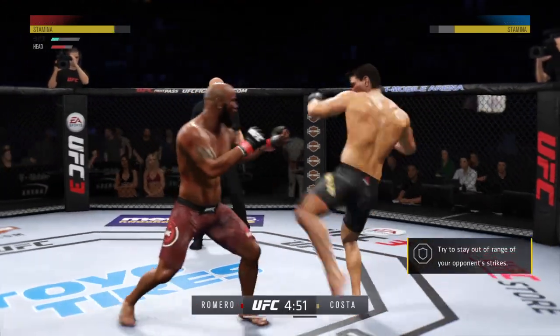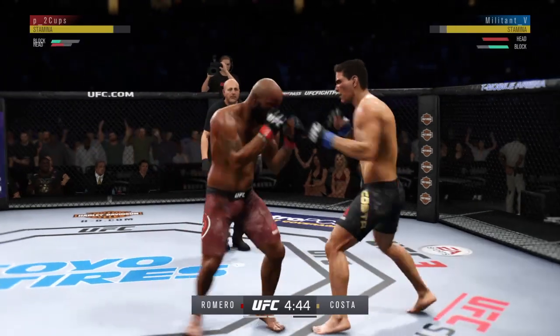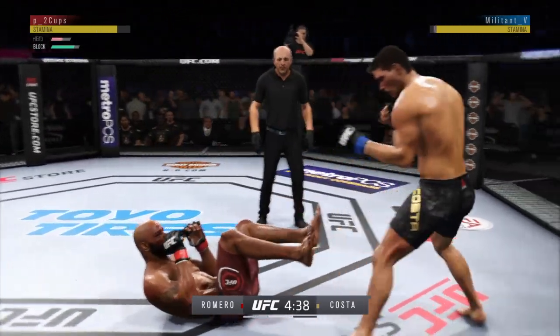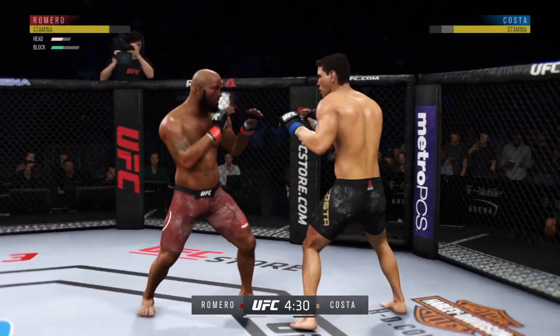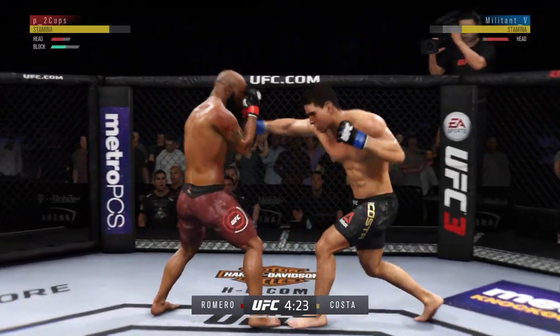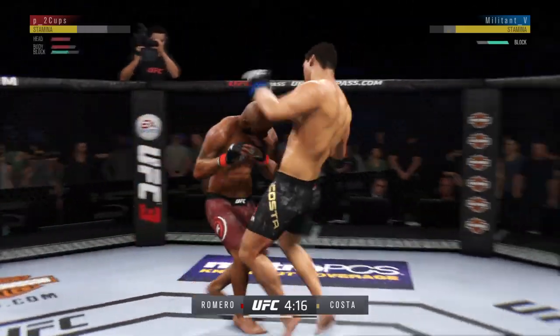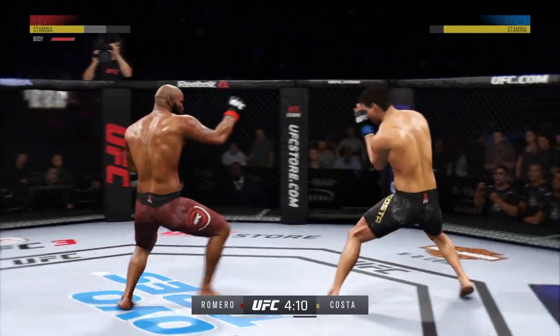A huge block there. Soldier of God gets caught by the inside leg kick. Countering. That one hurt him badly. Body kick — has his chin been tested early. Big straight punch. Beautiful knees. Both guys appeared to land there.